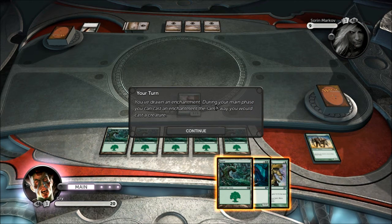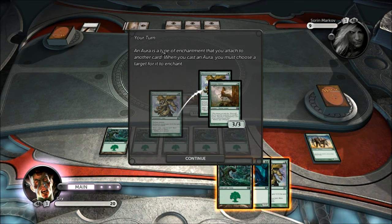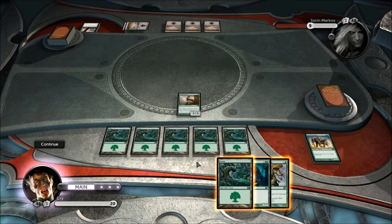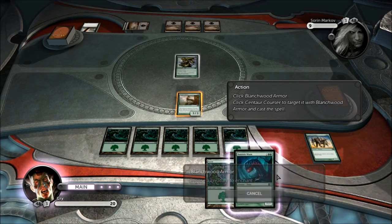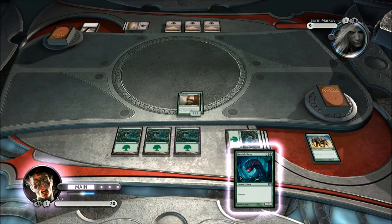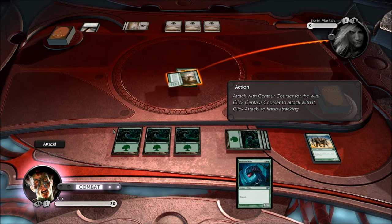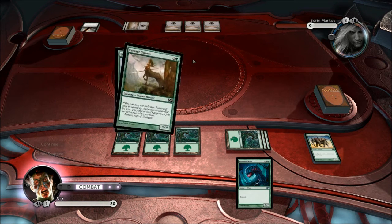It's my turn. I've drawn an enchantment — during your main phase you can cast an enchantment the same way you cast a creature. An aura is a type of enchantment you can attach to another card. This is a card type I left out — it's effectively like equipment but it's a spell. You attach it to a creature for its mana cost, and it gives plus one, plus one for each forest you control. I have five forests out so I'll get boosted to an 8/8. I lay another forest and attack with him, killing Sorin.